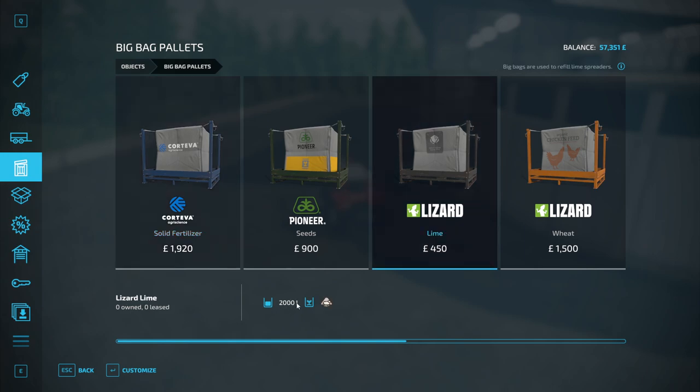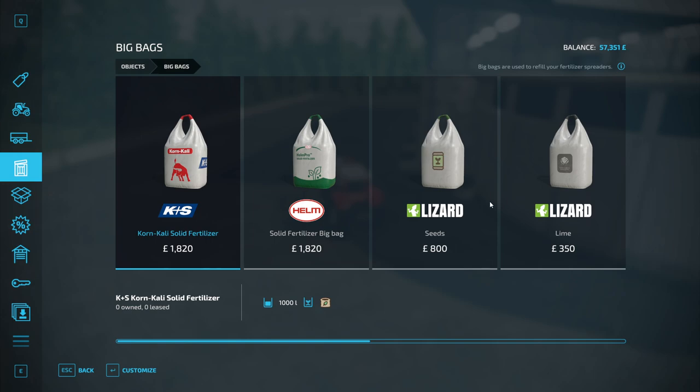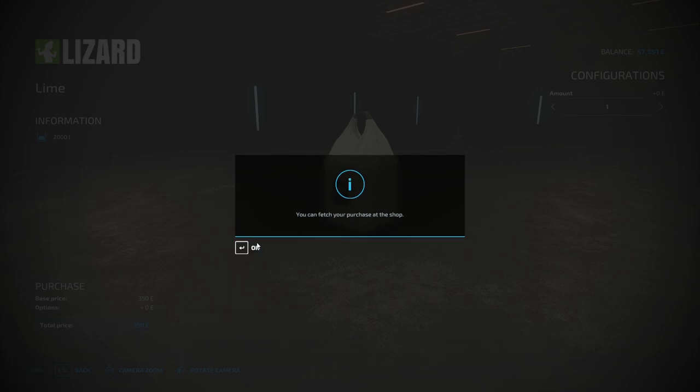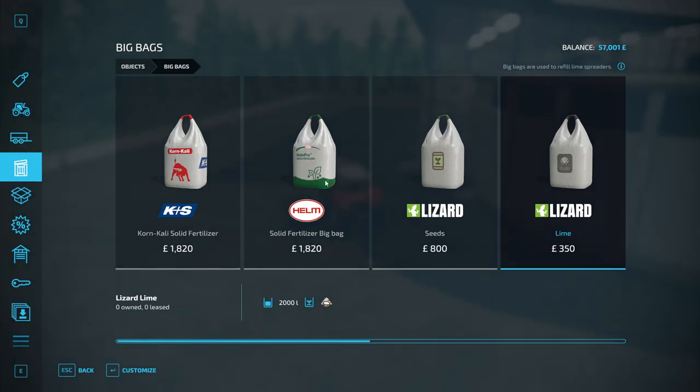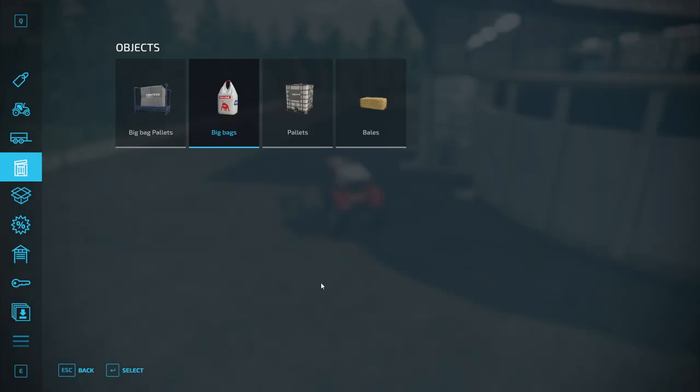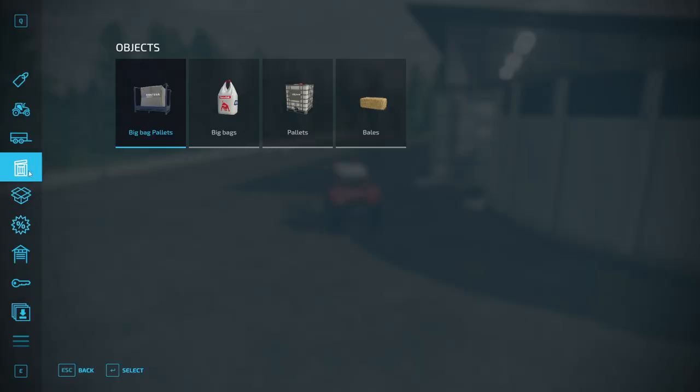We're not going for liquid fertilizer or herbicide. A 2,000-litre pallet of lime is £450, but if we go to Bags instead, the same 2,000 litres is £100 cheaper — so we buy the bag. We also buy a bag of solid fertilizer: only 1,000 litres but lime spreads faster than fertilizer so we don't need as much. That bag is a bit more expensive but we buy it too.